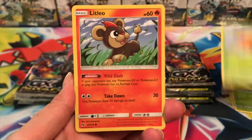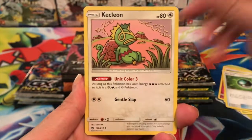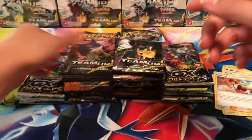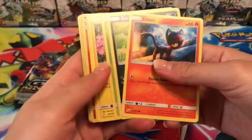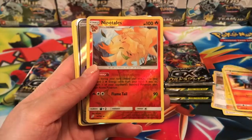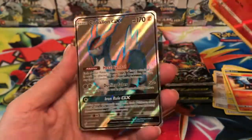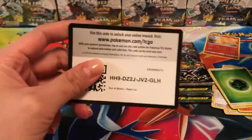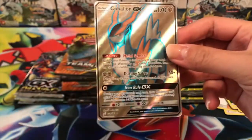We got a Cyndaquil, Pineco, Combee, Litleo, Cutiefly, Dark Energy, Net Ball, Kecleon, Sightseer, Ralts reverse, and a Beartic regular rare. Going as quick as possible — we got a Ninetales reverse rare, very cool, and our rare is a Cobalion GX full art! That is absolutely perfect, I was definitely looking for this card. I am very excited — that is so cool, I wanted this so bad.